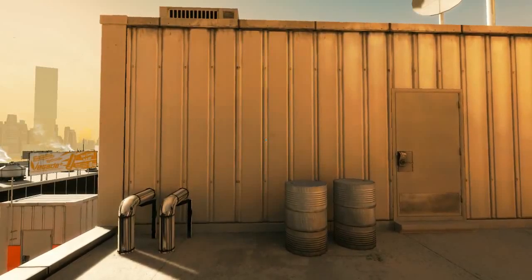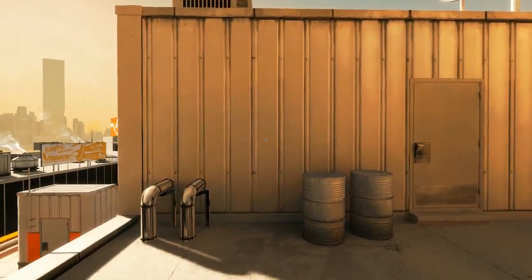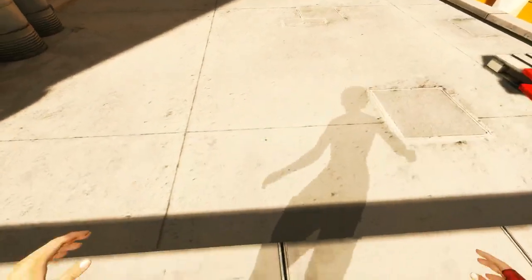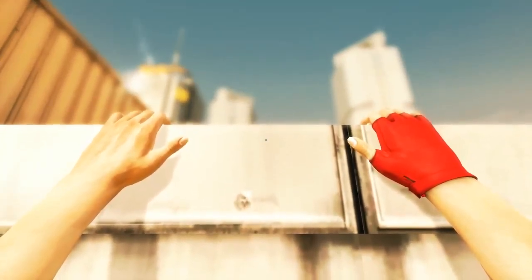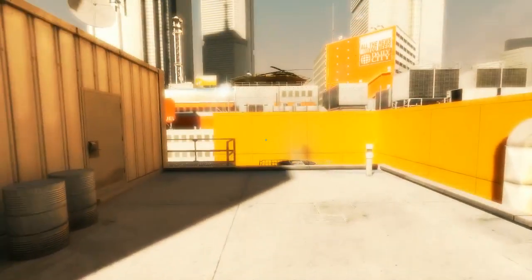Welcome to Mirror's Edge Speedrunning 101. In this episode we're going to be talking about the climb up skip. I'm not exactly sure if there is an official term for this, but it's a really simple technique to save a little bit of time here and there. You'll be doing this a lot if you want to get your times — you save like a second here and there — but essentially, this is quite a slow animation.